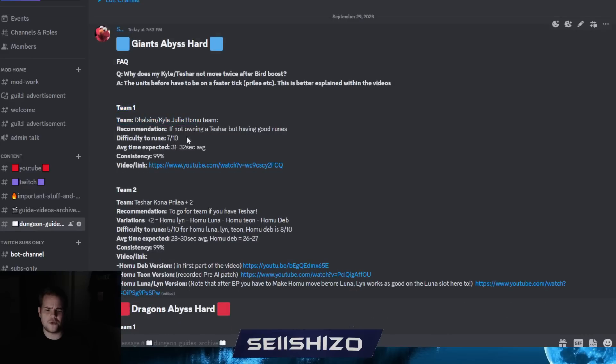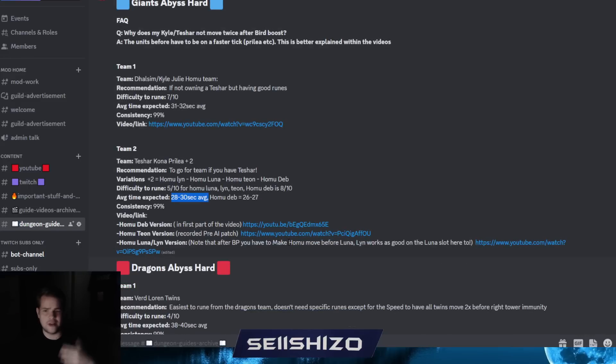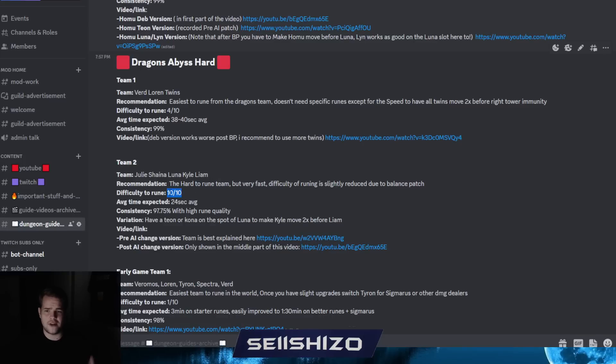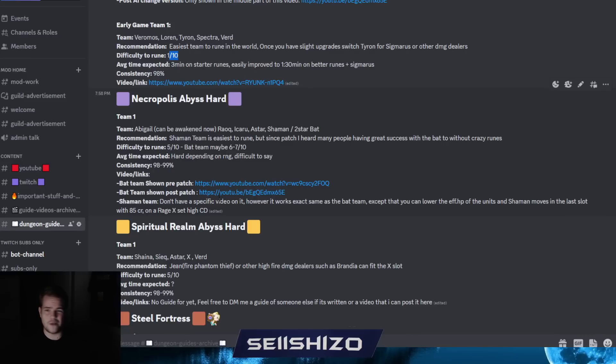The main thing right now is I'm trying to keep all of the dungeon teams organized. I'm also going to add Q&A entries for common questions, like why your Kai or Tesha doesn't move twice after a bird boost - your Prilia has to be on deck for that. I have a difficulty rating system for runing each team. This is the most common team working for everyone right now. The Debra version is harder to build. For Dragons I have teams listed there, including an early game team rated one out of ten difficulty, and the Necro team with one variation.